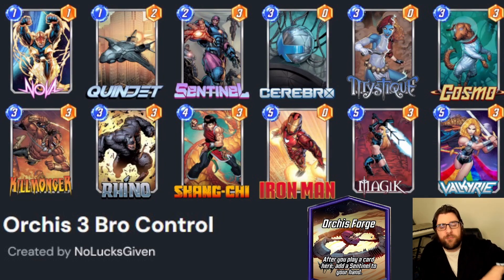You want a bunch of cards that can change locations. Cosmo is pretty straightforward. Valkyrie does a ton of work in the deck and definitely justifies that 5 cost. I'm also playing Quinjet in the deck, which you'll notice only interacts with Sentinel — that's a little bit of silliness to go along with the featured location. Grabbing one-cost Sentinels is really, really powerful, like you just saw in the previous game.